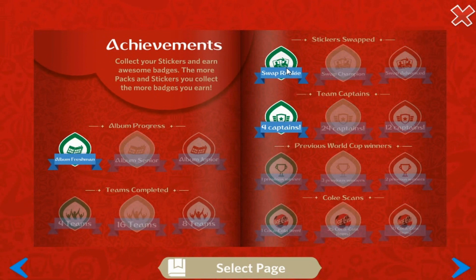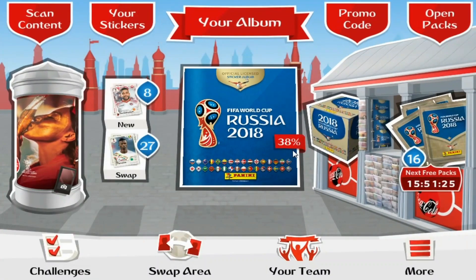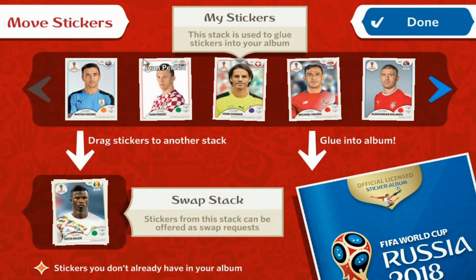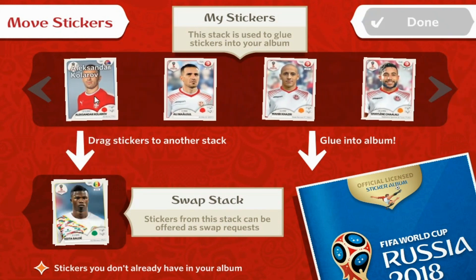Here are our achievements so far: we're an album freshman, a swap rookie, and have four captains within the album. That moves us to 38% complete — still a way to go. The extra eight stickers that didn't go into the album are swaps, identifiable without the orange diamond above them, so let's pop them all into the swap stack.